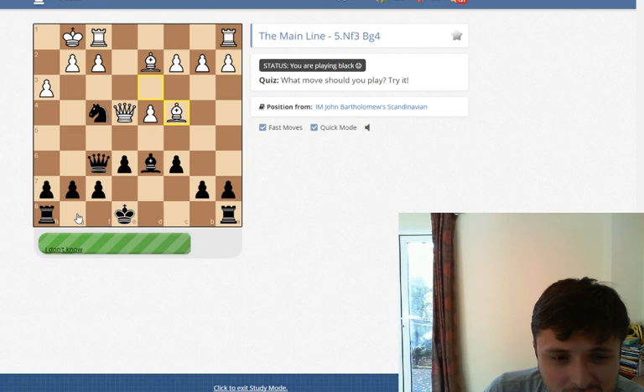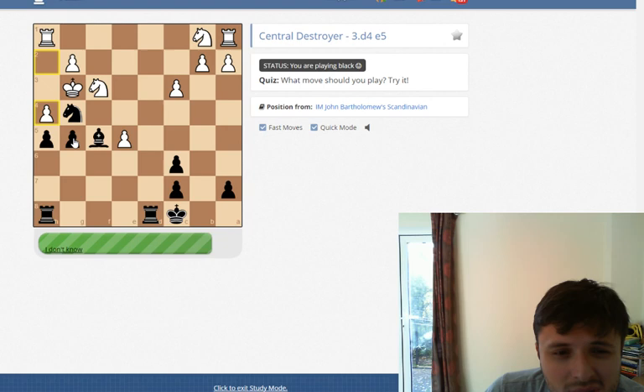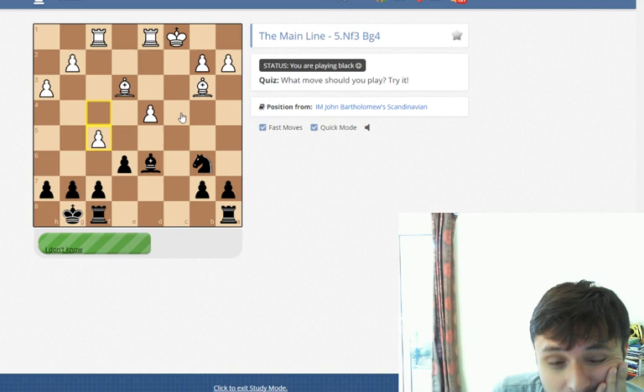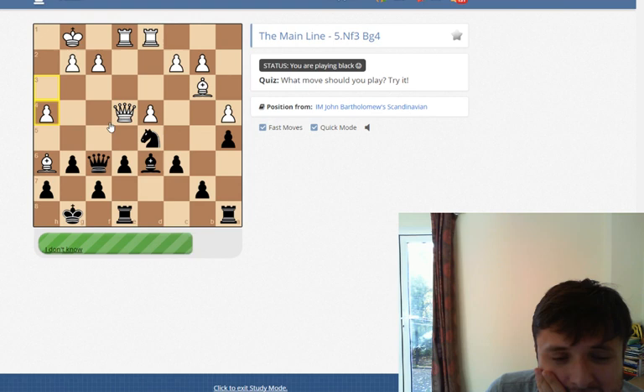I think castles. This is the tactical position. I think I take. Then when he takes with a knight, you pull your bishop back. This is a fun one. I think I can play knight to c4 here, attacking the bishop, and if he takes, I get to recover the piece.